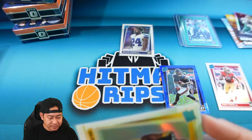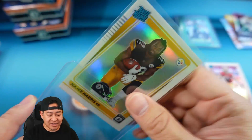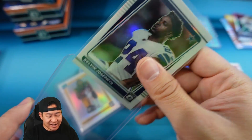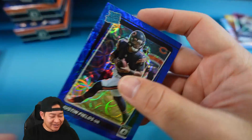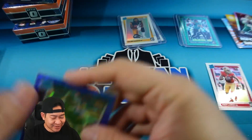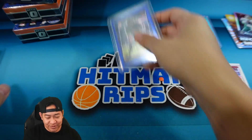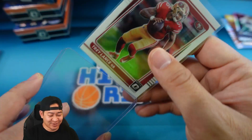I actually like this a lot better than the black and white they did last year. I'm not a big fan of black and white pictures — it makes it look bland. I like the picture variation. These hangers are going to be absolutely loaded again, similar to — even better than last year — because you can hit Downtowns, hollow variations, and the blue scopes are fire. Hangers are nice.